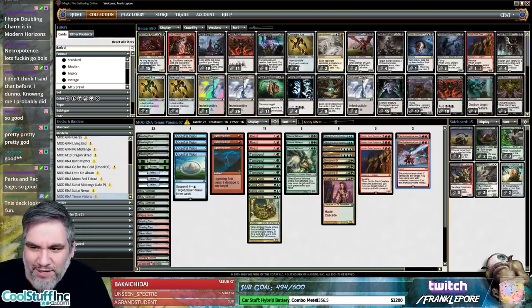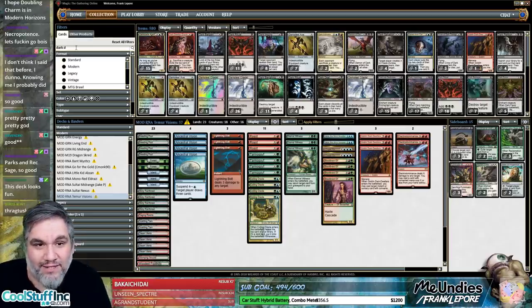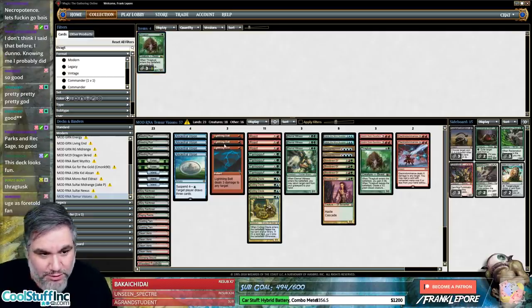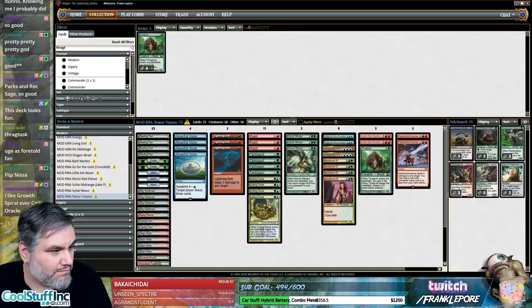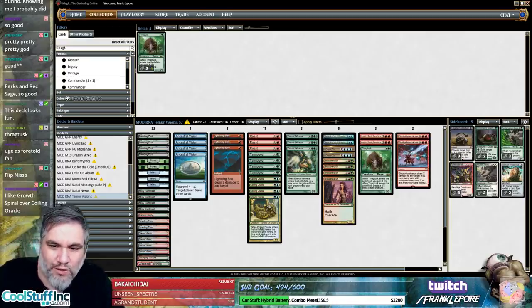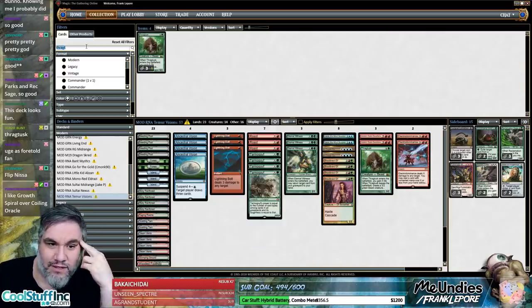As we just realized, if you Bloodbraid into Electro Dominance you can still cast the Ancestral Vision — which is pretty sweet. Is this too many Roasts and Lightning Bolts? I'm not sure. Thragtusk — one Thrag over one Dark Dwellers seems great. You like Grow Spiral over Coiling Oracle? They're both drawing you a card — one gets you a 1/1, one ramps. I think we can try Grow Spiral.